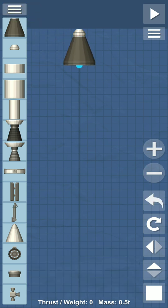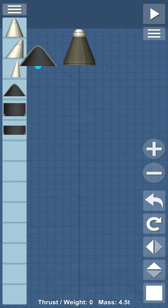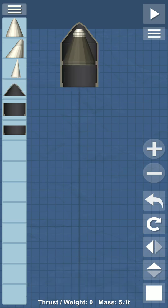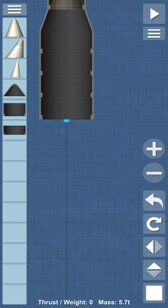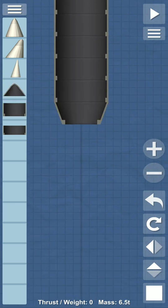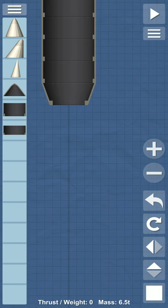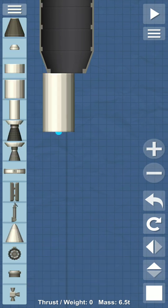First I place the parachute here, because this is the most important part for landing. Then here is the module for the astronaut. After this we go to the aerodynamics option and make the coverings. Now we take the big parts — one, two, three, four, five, and six big parts — then a small one. After that, this is very important: the fuel tanks.